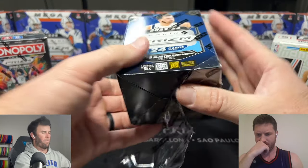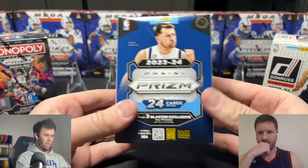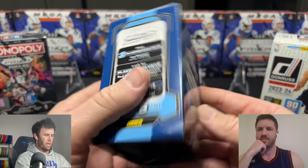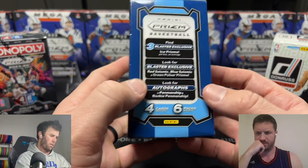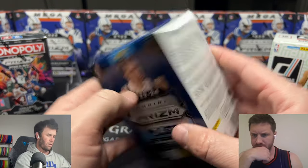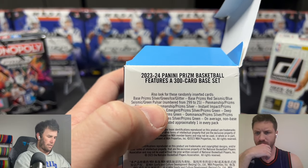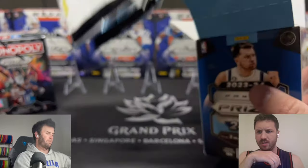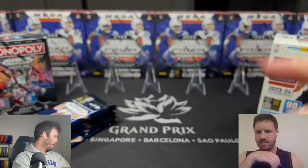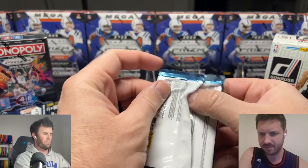Starting with the Walmart blaster of Prism Basketball. These have the ice prisms which look really nice — we're looking for three of those ice prisms. We get one silver maybe, though they don't even guarantee a silver. You can also hit autos in here, can't really hit too many numbered cards. There's a lot less stuff compared to Monopoly but you can still hit some nice cards. Let's see what we got — get some color and go from there.